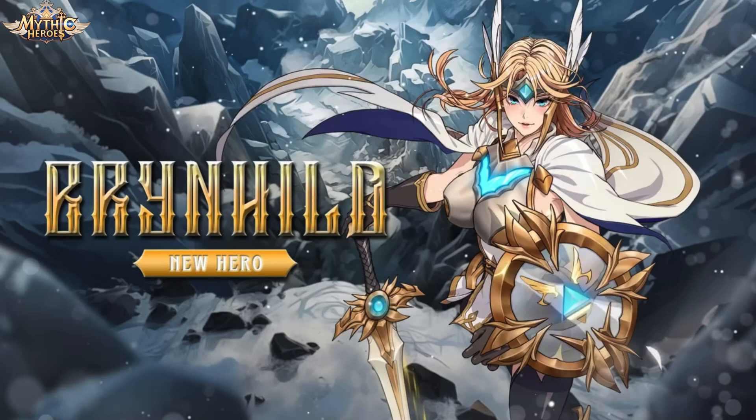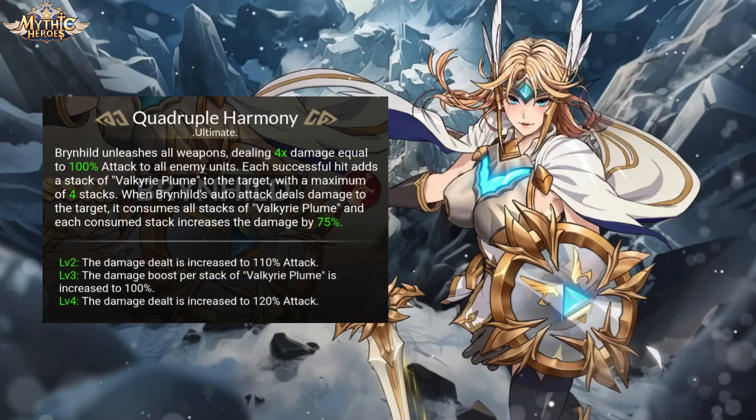Brynhild devotes her whole skill set to damage output, so she should be considered a glass cannon like Artemis. Let's summarize her skills. Quadruple Harmony is her ultimate skill — it deals massive AoE damage to the enemy team and allows her to deal extra damage with her follow-up and auto-attacks.